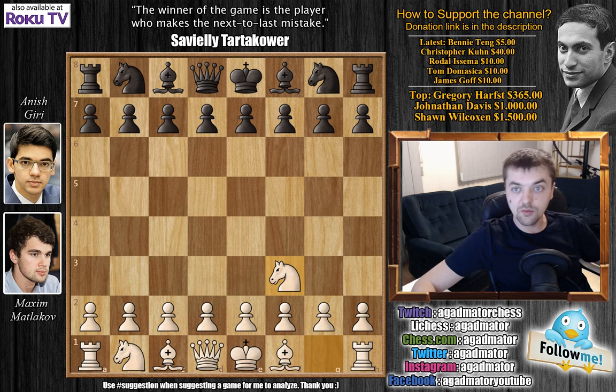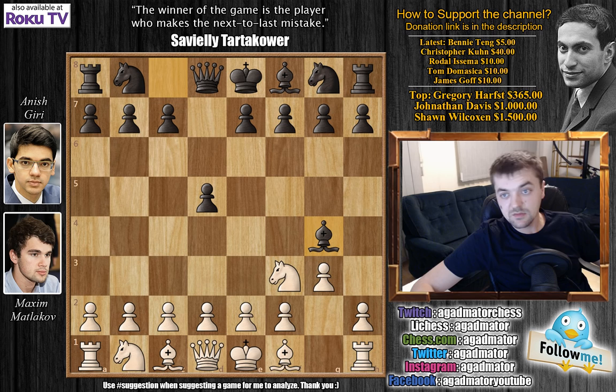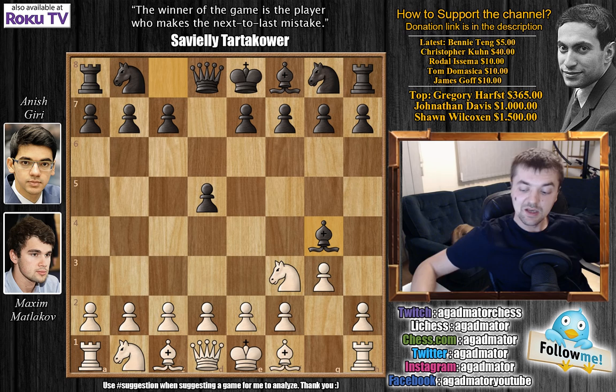Matlakov has the white pieces and he opens with knight to f3, the Réti opening. We have d5, g3 and bishop to g4 — the Keras variation of the King's Indian attack. This is something I often like to employ against players who go knight to f3, because I just want to exchange that light square bishop to get rid of it. That light square bishop always annoys me whenever I play with black. But sometimes my opponents troll me with knight to e5 and then I have no idea what I'm doing.